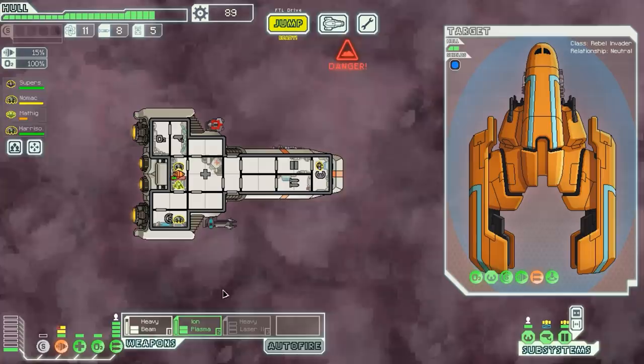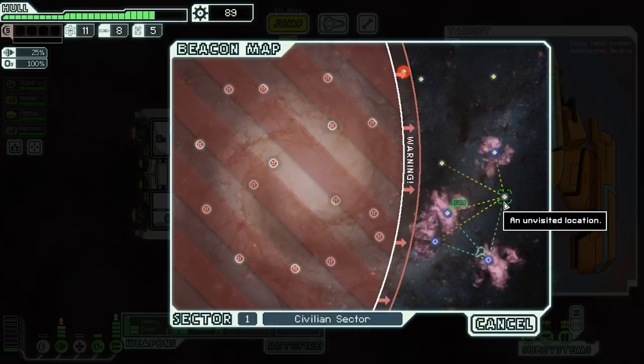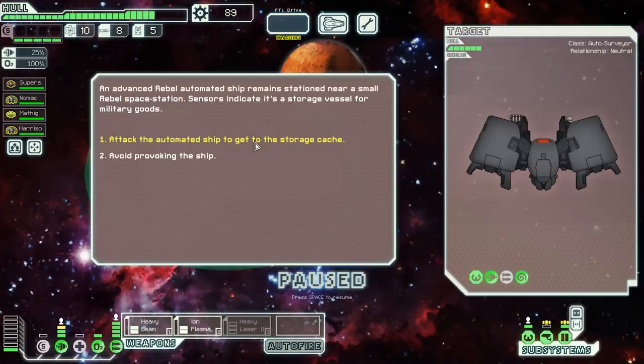As for this Heavy Laser Mark II, I don't think we're going to keep it long-term. It does a pretty good amount of damage but takes three power bars, which is a lot. I usually prefer the Heavy Laser Mark I or something similar. We may end up selling this — but hey, that's basically free scrap. The timing is going to be close — do we think we can get to the exit in time if we make another jump?